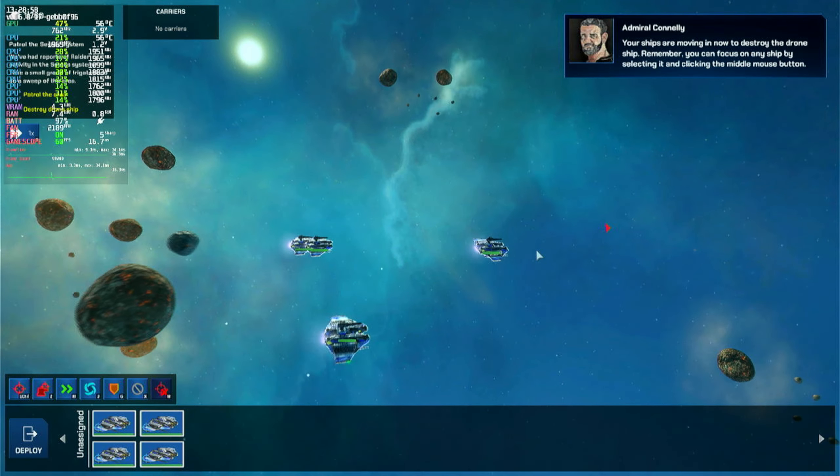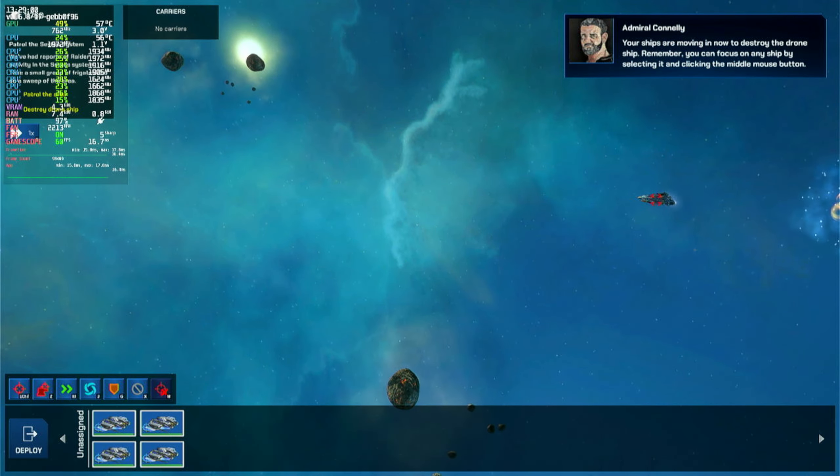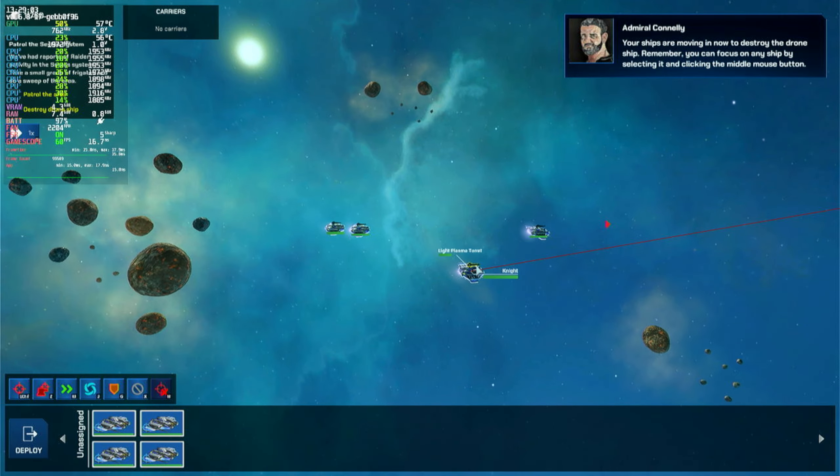Your ships are now moving in to destroy the drone ship. Remember, you can focus on any ship by selecting it and clicking the middle mouse button.